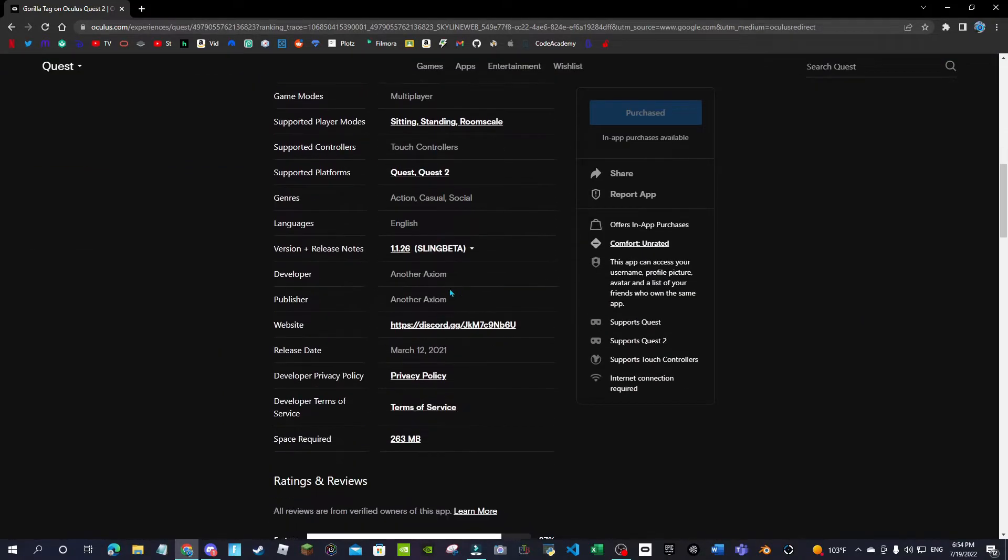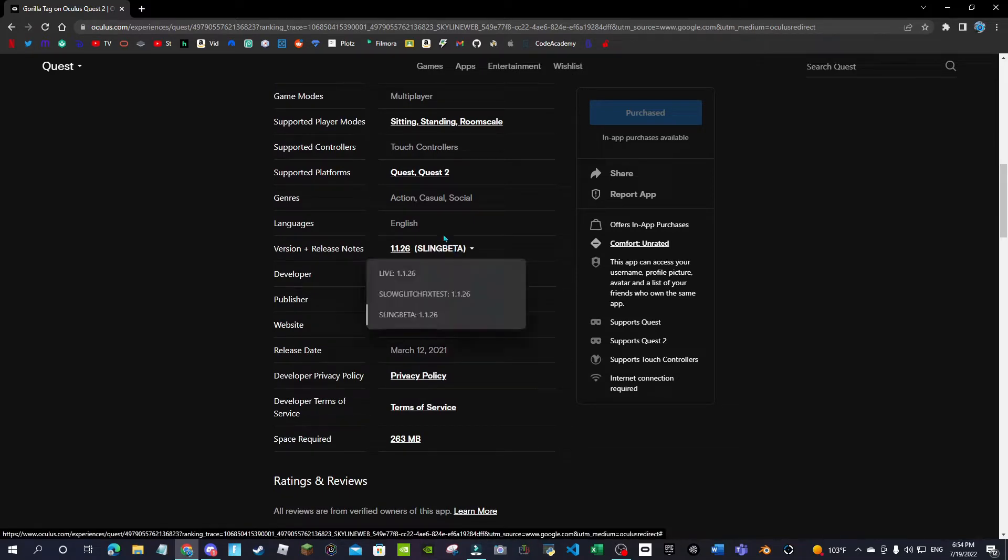Make sure you're signed into the Facebook account on Meta Quest, because it'll say 'not purchased' - if it says 'get' then you didn't purchase it and it's not your account. They're going to change Facebook to Meta accounts. Then you want to go here: the live version is what everybody's using right now. The beta version is if you really want to test it out - it's easier to switch on computer.